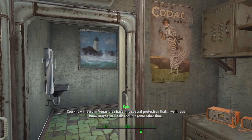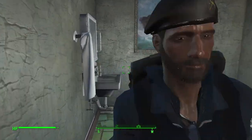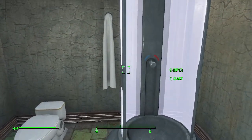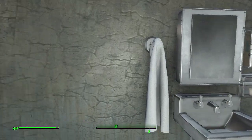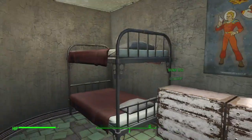I did put in this wall and door from Snappy Housekit, and all the doors from the Settlements Expanded mod, to add in this little bathroom here. And then I turned this office into a bedroom for two people.